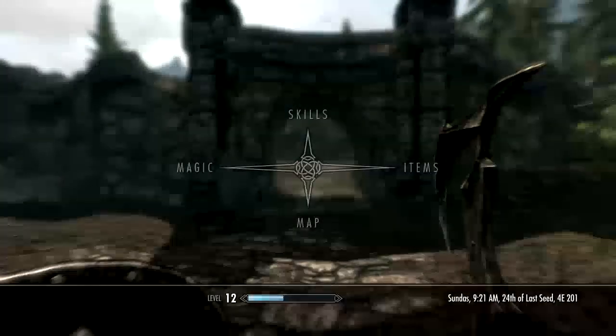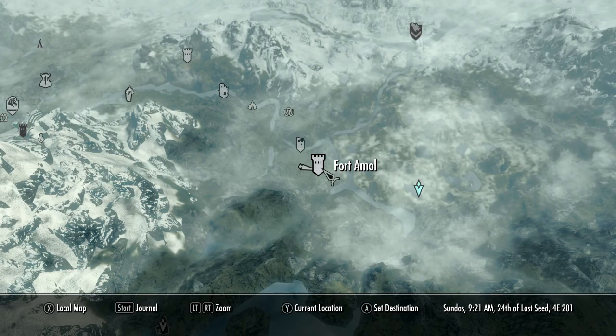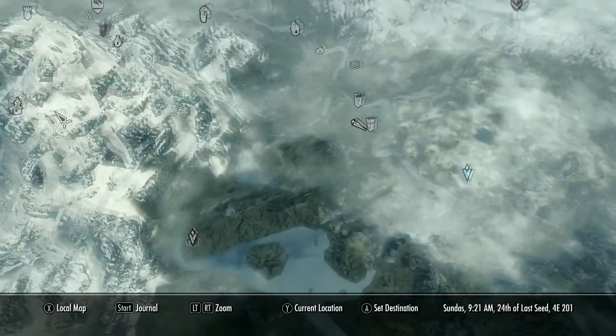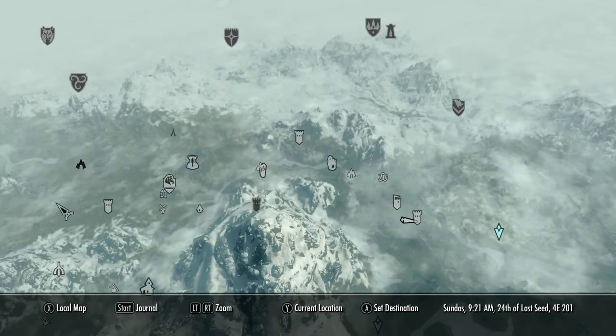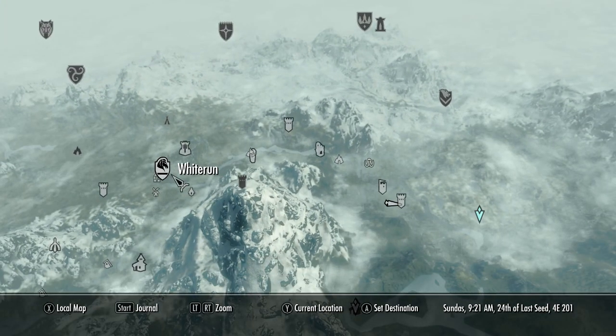Hey guys, it's me Steamy Sheep. Today I'm going to show you where to find the Bound Bow spell in Skyrim. It's found at Fort Armel, which is east of Riverwood and southeast of Whiterun.